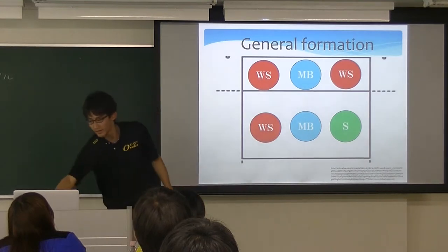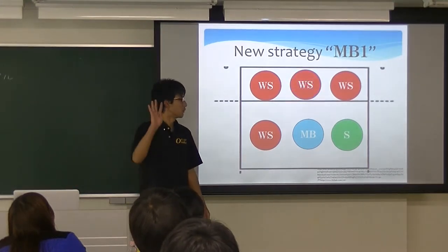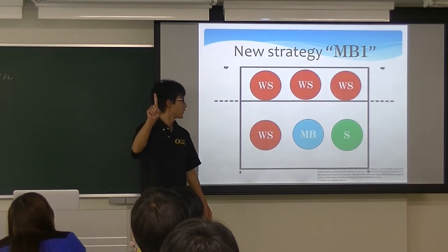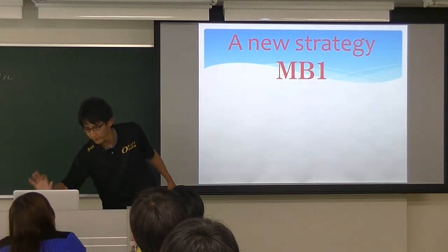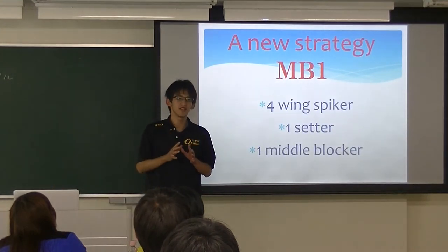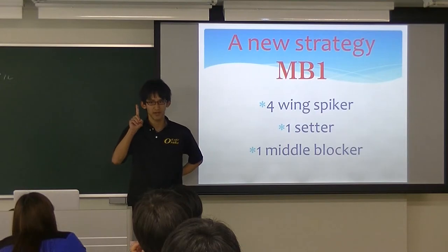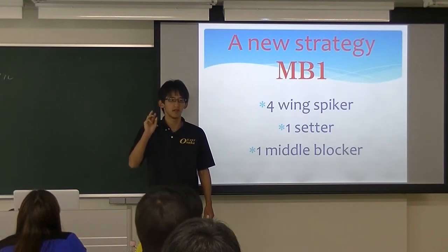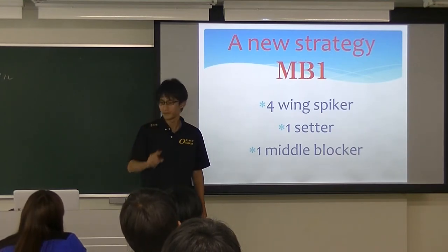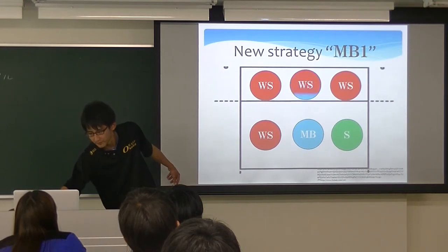However, MV1 consists of four wing spikers, one middle blocker, and one setter — four wing spikers instead of three. This is the key difference from the general formation.